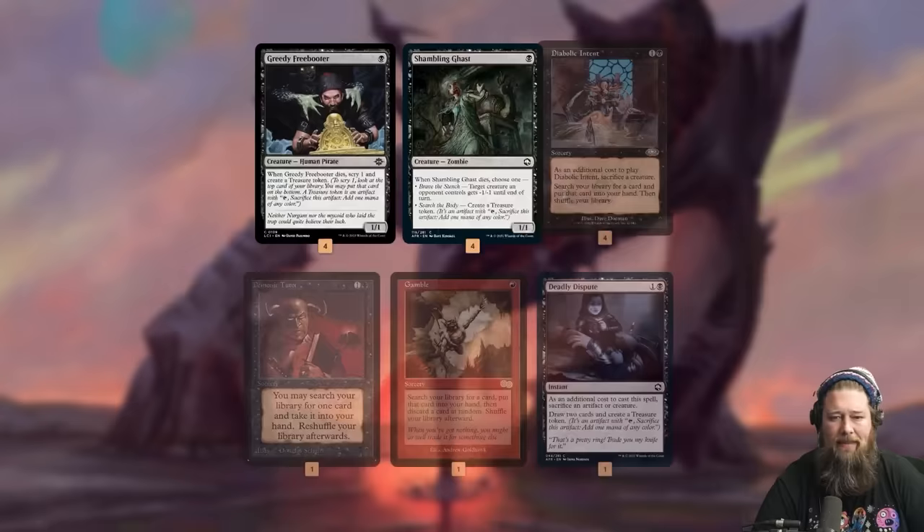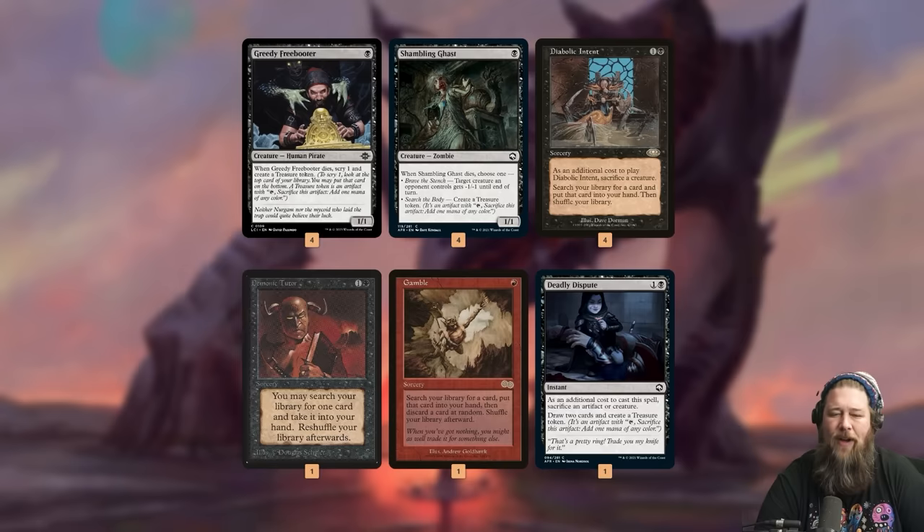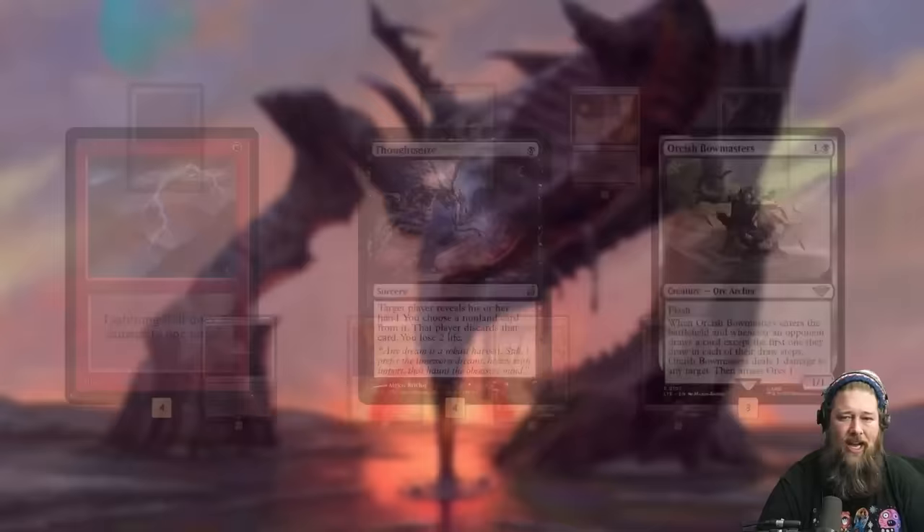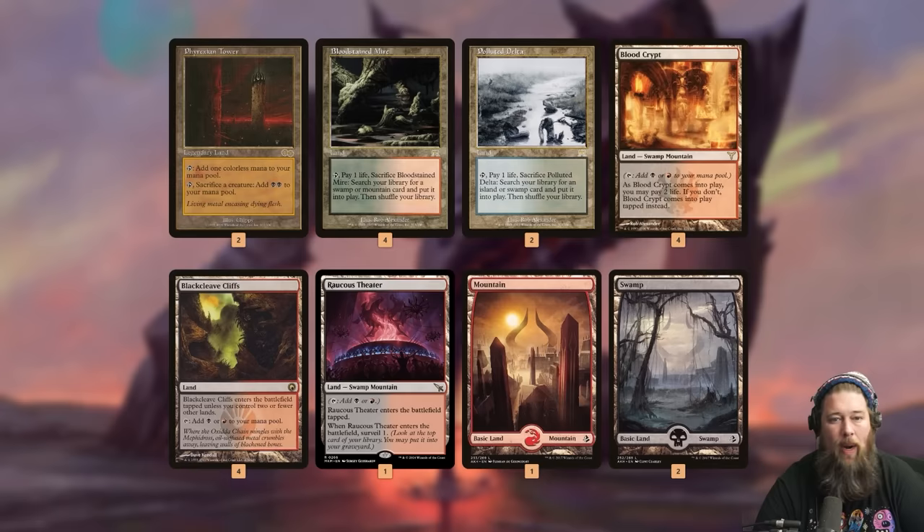We need three combo pieces and ways to find them. Our big tutor is Diabolic Intent, which lets us sacrifice a creature for two mana to tutor up anything. We sack Greedy Freebooter or Shambling Ghast to find a combo piece. We also have one Demonic Tutor, one Gamble — which is a little risky but can find any missing combo piece — and Deadly Dispute for card draw. Otherwise: Lightning Bolt, Thoughtseize for interaction, and Orcish Bowmasters since it's pretty busted and good sacrifice fodder. Mana base includes Phyrexian Tower for ramping, fetch lands, shock lands, and fast lands.